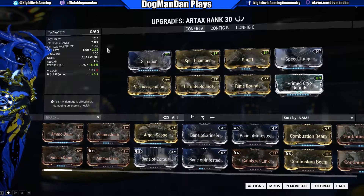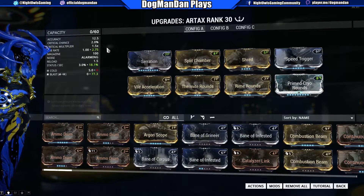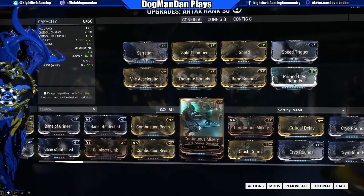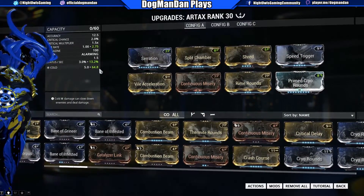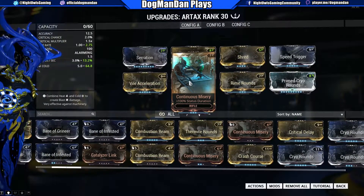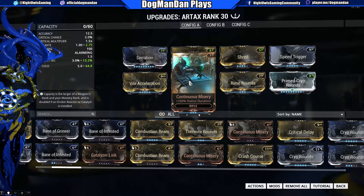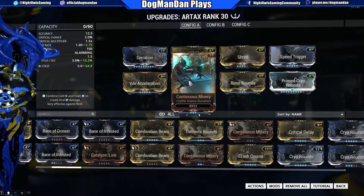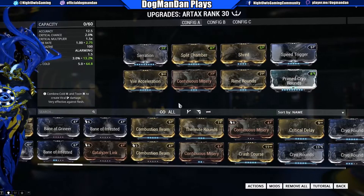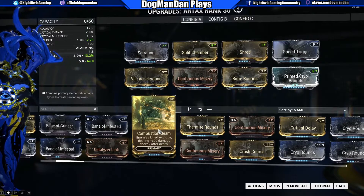We want to keep our status as high as possible for the effects this weapon can provide. I went with blast as the secondary status, though there's no hard requirement for two different types. I could swap in Continuous Misery instead — it drops me to 13.2% status chance instead of 18.1%, but it adds extra duration. It doesn't really affect the slow proc directly, but you can effectively extend your freeze effect with it.